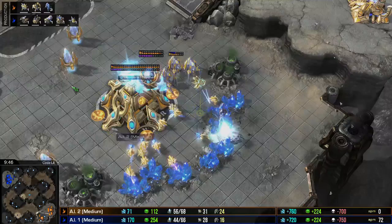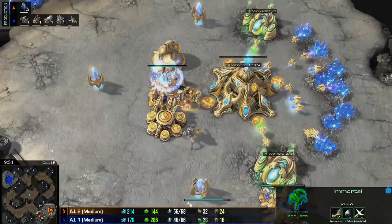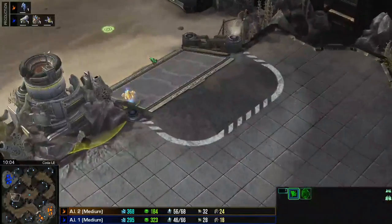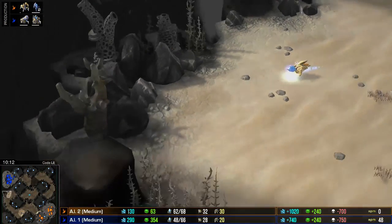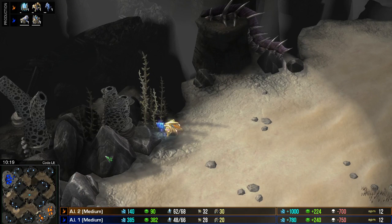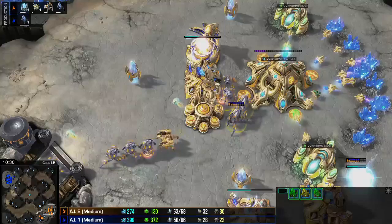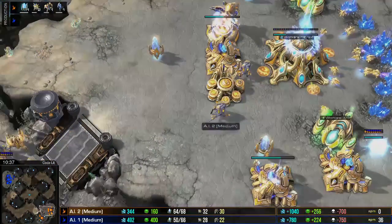The photon overcharge is going to clear up this attack, and it looks like we're going to go into a standard stalker-blink play. One immortal is out, so future aggression from this small force is not going to do too much. And this probe — it's hilarious — it's looking for a proxy. It knows if it comes home empty-handed, it's going to be sent home to be disassembled. So he's looking for that proxy anywhere, just looking for something to make himself relevant.